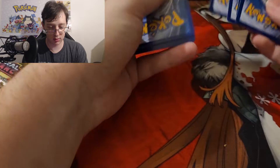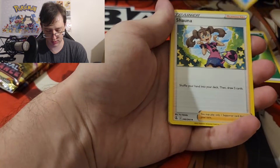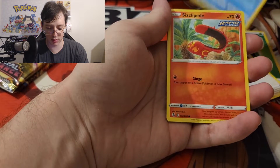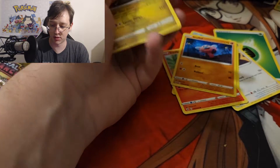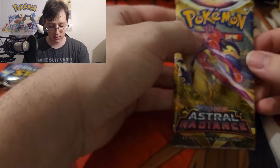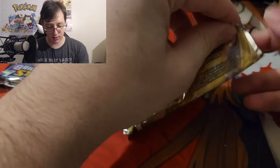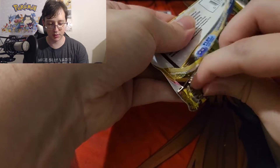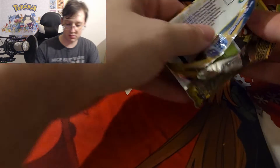Code card. I forgot Fusion Strike was when they introduced the new code cards. It's interesting because reprints of sets before it don't have the new code cards — I wonder if that's something they held back, or if they just wanted to keep older packs with the older code cards. Continuing on with Astral Radiance packs.